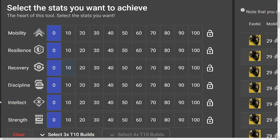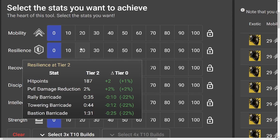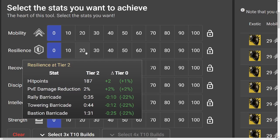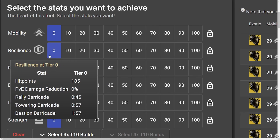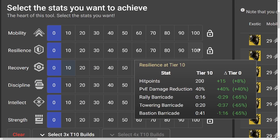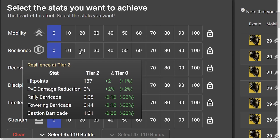There are a few stats where it's actually okay to dip below the minimum, and those are going to be strength, discipline, recovery, and resilience. You never have to invest in mobility unless you're a Hunter. For resilience specifically, looking at the PVE damage reduction values: at tier 3, you have 3% PVE damage reduction. Dip below that and you're at 2% — only losing 1%. Resilience is the one stat where if you're playing PVE, you want to have 100 whenever you can. Down at the lower tiers, it really doesn't matter how much resilience you have.